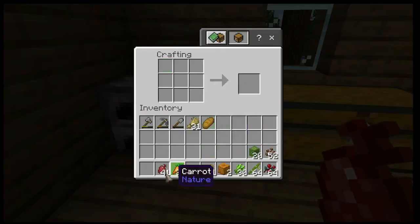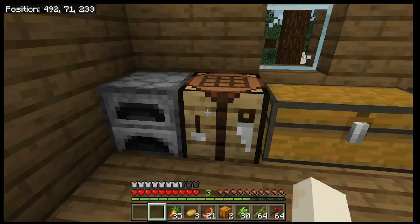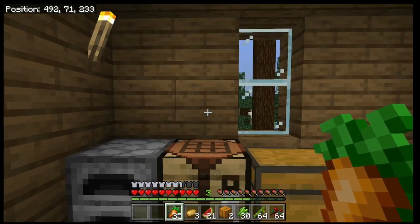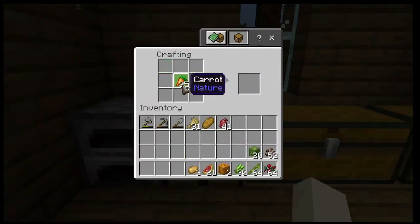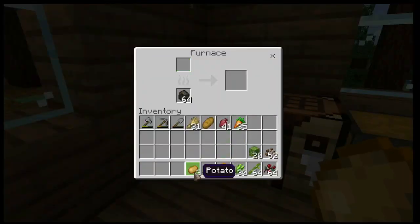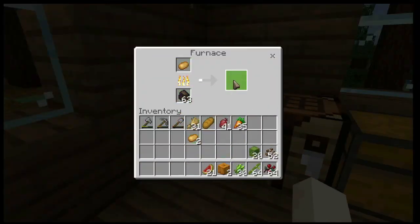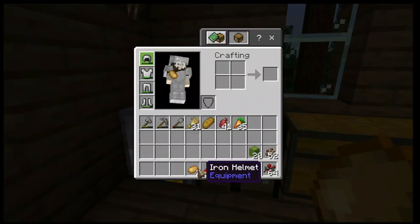Beetroots can be eaten, or place one in the center of the crafting grid to make red dye — we'll cover dyes in another episode. You can also use beetroots to breed pigs. Carrots can be eaten, used to breed pigs, or surrounded with gold in the crafting interface to make golden carrots, which is the best food in the game. With potatoes, you can bake them in a furnace, eat them raw, or use them to feed pigs.